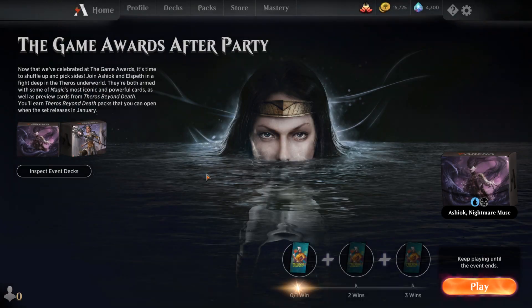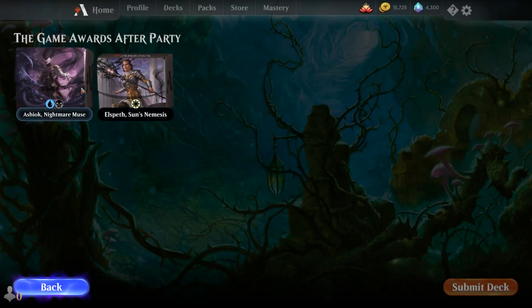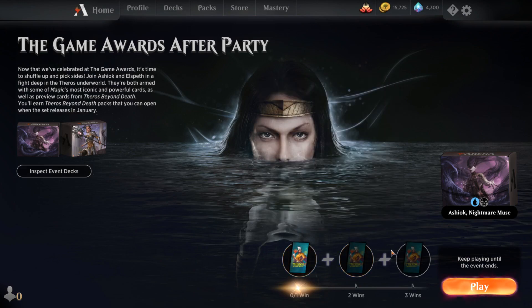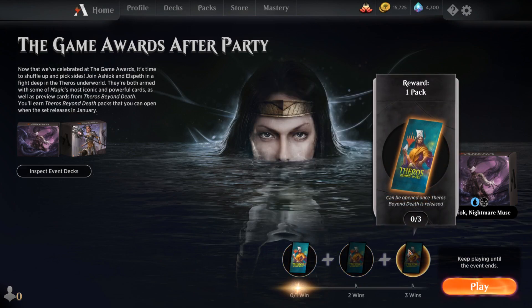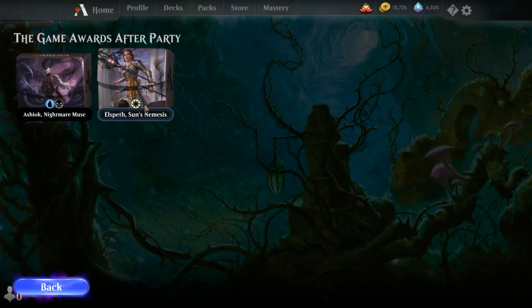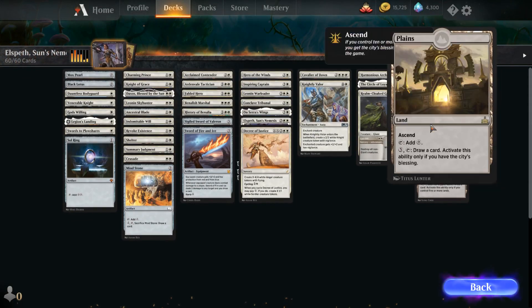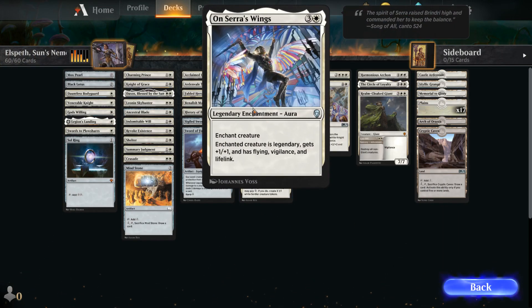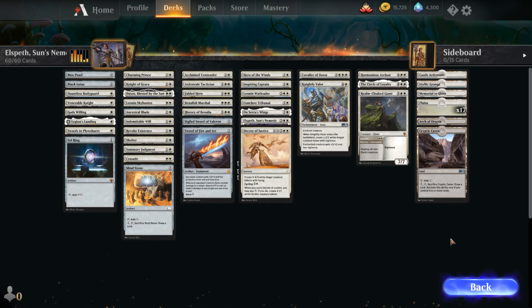Overall, I think this is really cool. I think the Ashiok deck is gonna be more popular — generally, control tends to be more popular. You do get your three packs, but you get those in January. I think those will stay in your pack section until that time. I think the Ashiok deck is going to be more popular. Until I've played both of them, it's hard to say which one will be more powerful. However, it is interesting to see all the new cards that were added. I'll do probably another video tomorrow — there'll be three or four videos coming out covering a lot of the news that's been revealed.